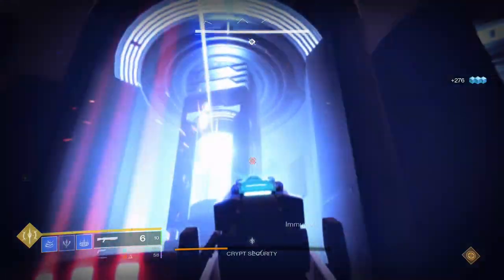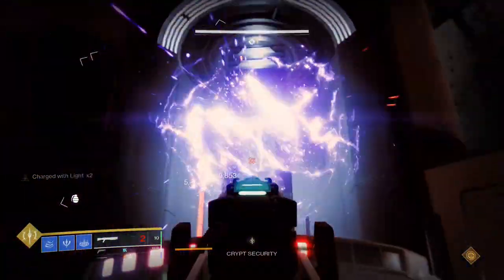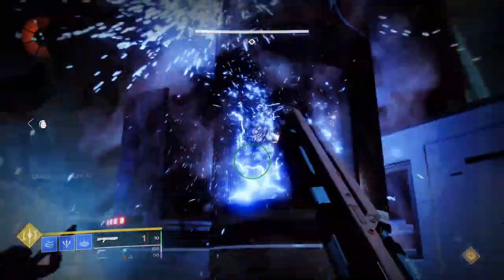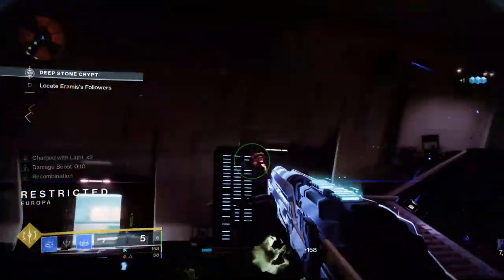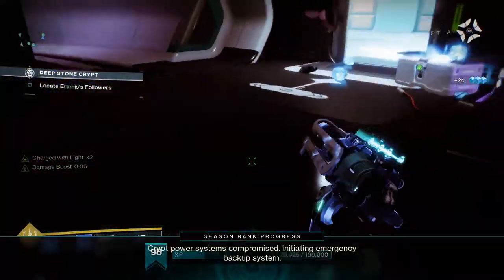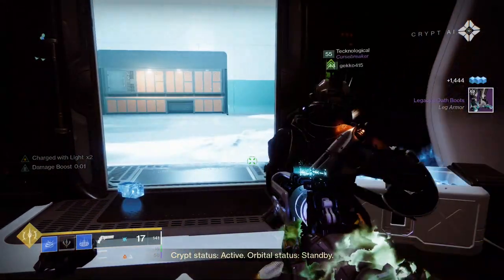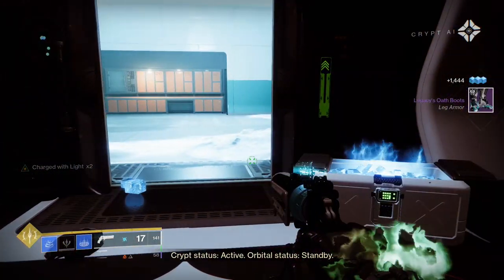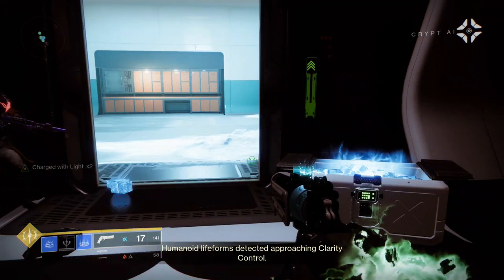A few final notes: first there is an overall white-mechanic timer to this encounter — if you take too long to get to the DPS phase the icons underneath the fuses will fill up and once full the fuses will overload and wipe you. Secondly, only one person can go through the airlock at a time to head downstairs, so unfortunately this prevents you from sending both the scanner and the operator together. Collect your loot and head deeper into the crypt.